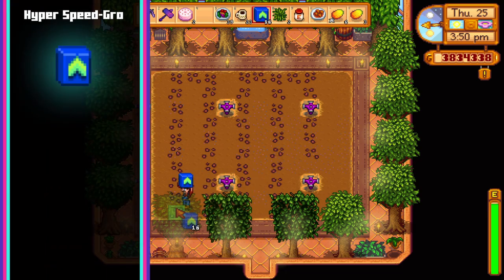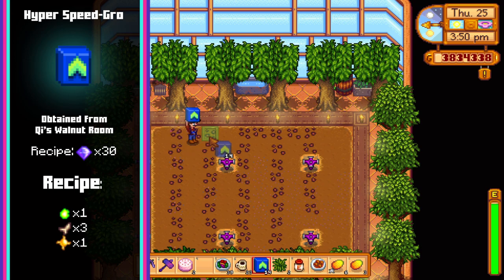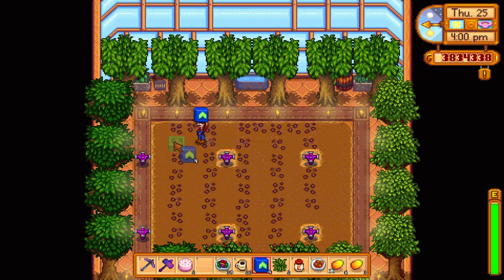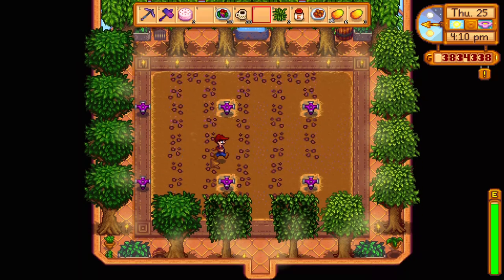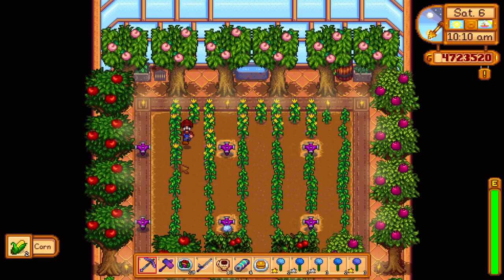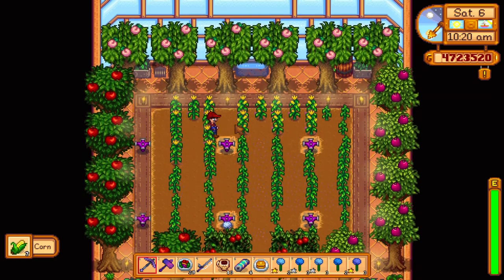Up next we have 3 kinds of fertilizer. The first is the hyper speed grow, whose recipe can be bought for 30 gems and is crafted with 1 radioactive ore, 3 bone fragments and 1 solar essence. Hyper speed grow increases grow speed by 33% and unlike most fertilizers can be added at any stage of plant growth instead of just at the seed stage. This is best used on crops that will allow you to sneak in an extra harvest or two before the end of the season, or if you're simply impatient to harvest a certain crop.